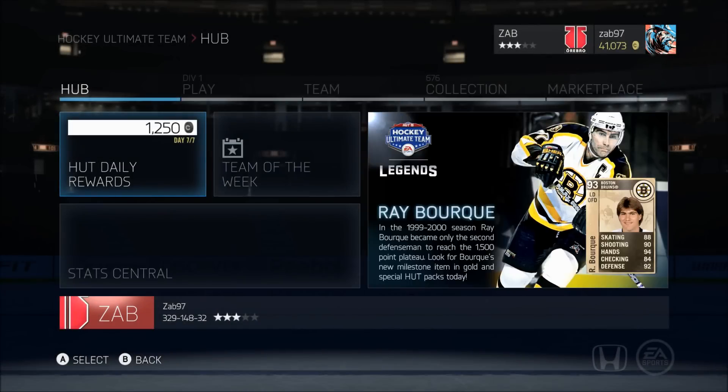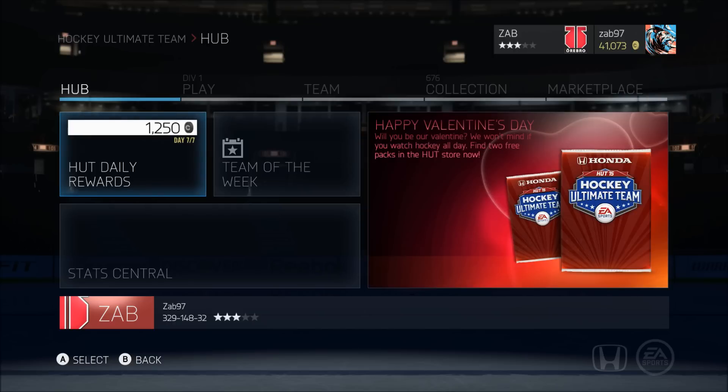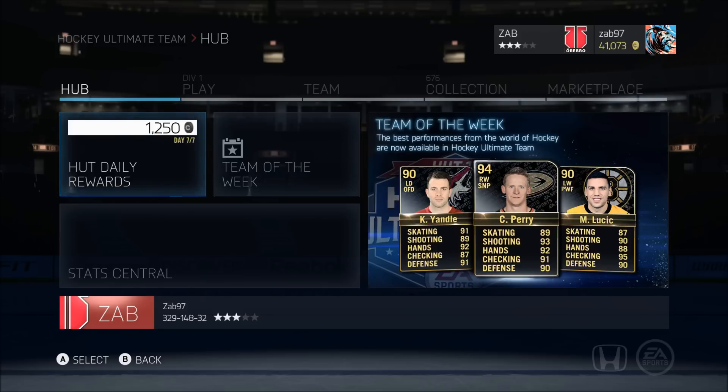How's it going everybody, Zab here. Welcome to another how-to video — specifically this is going to be a line build, which a lot of people have suggested. I usually get suggested team builds, and I really wanted to do some effective, cool ones — speedster lines, affordable ones, or fun ones like the goon line or guys with the funniest names or craziest hair.